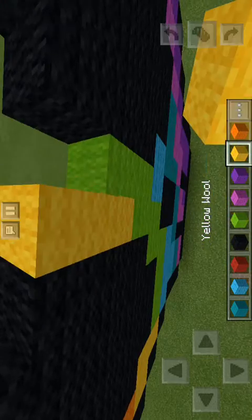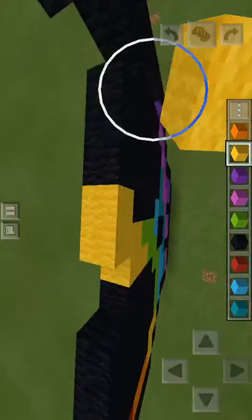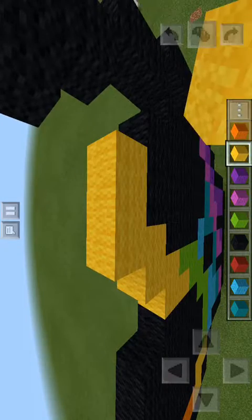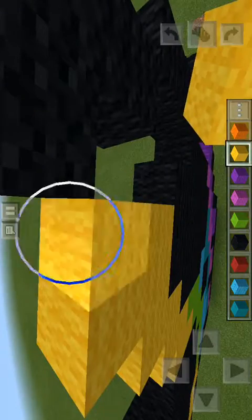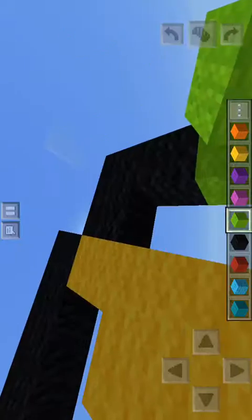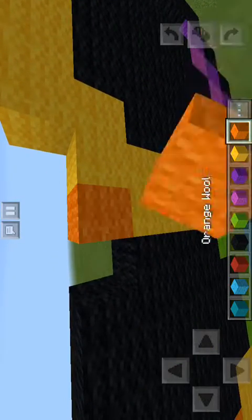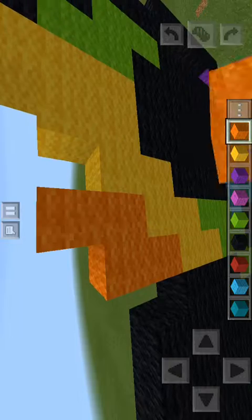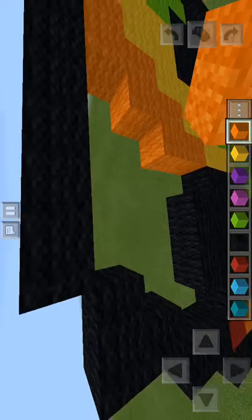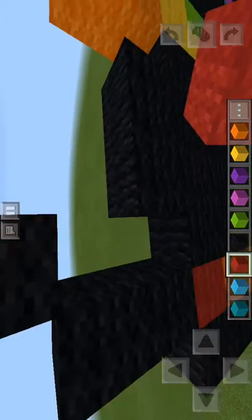Put some yellow wools here, like an M shape right there. Then put some more like that. Then put a Tetris block of green, and then some orange following the yellow. In this big old corner, you're just going to want to put all reds.